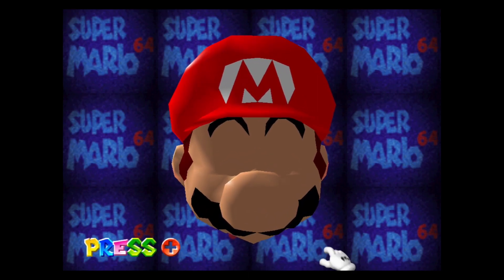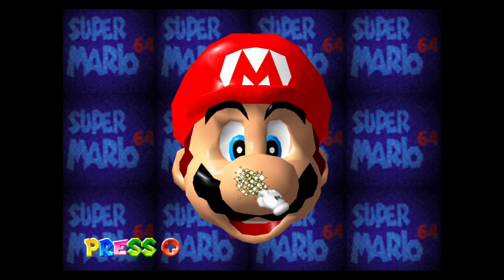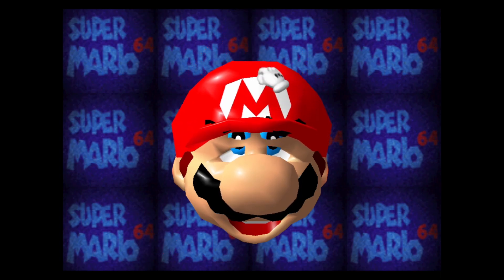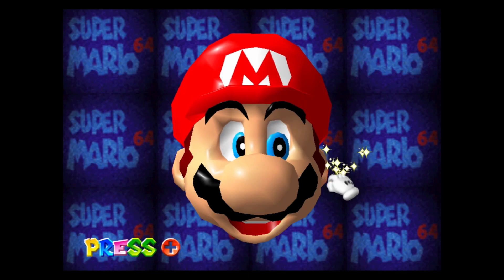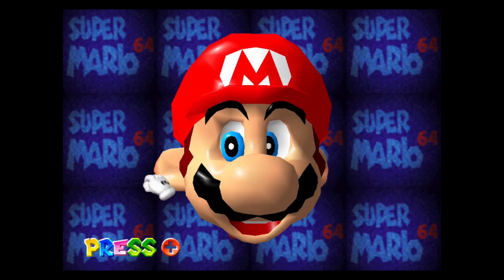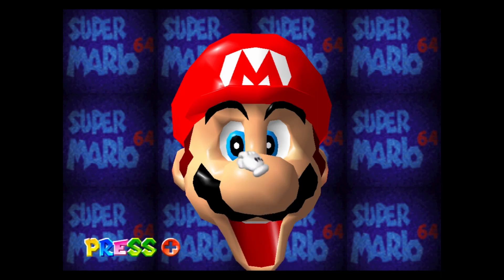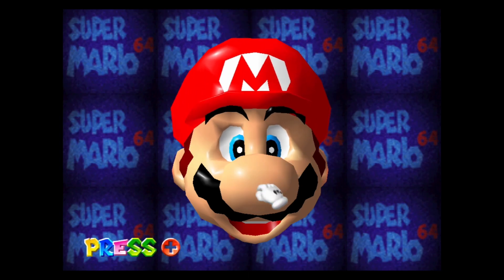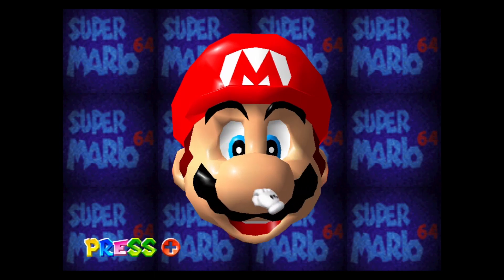We're going to start here on the pre-title screen, because here we can actually grab Mario and mess around with him. You can grab his nose, his hat, and both of his ears. So here's the right ear, the left ear, and his chin. You can mess around with Mario's face, make his eyes go through his hat — it's one of my favorite things to do. You can make his nose big or small. All sorts of fun things.